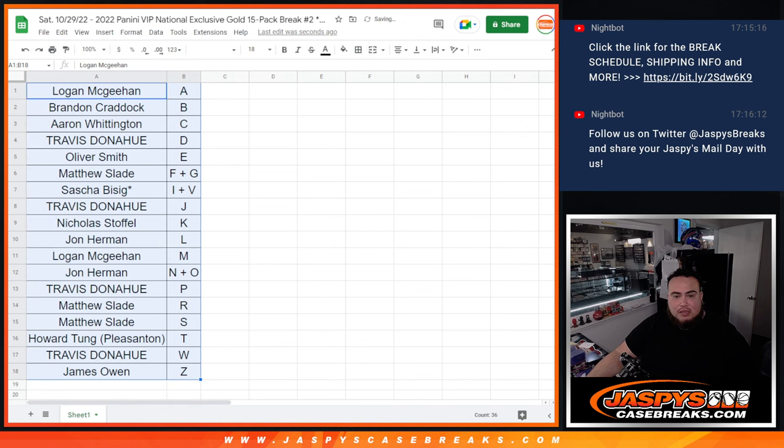Usually people don't really trade for letters, but I'll leave it up there for about 30 seconds. Carl — what's going on, Carl — sold out the last two spots in Black Football, so let's do that break after this.